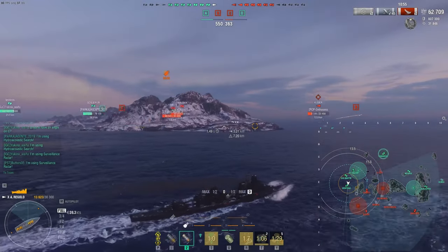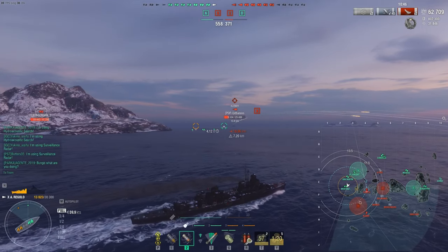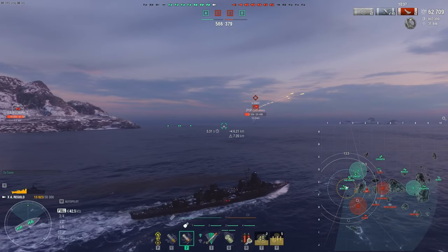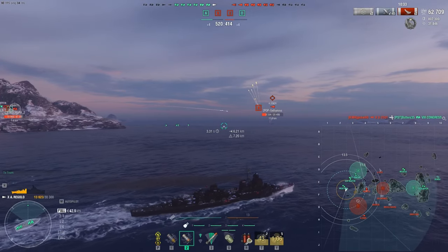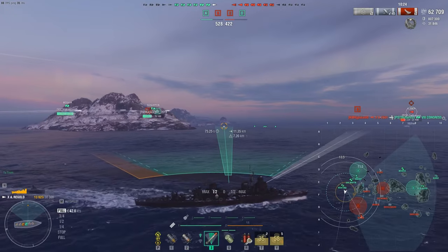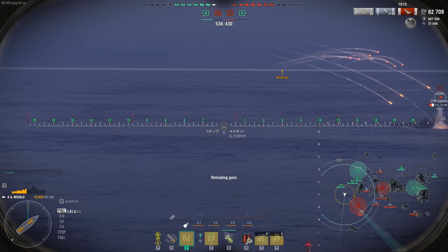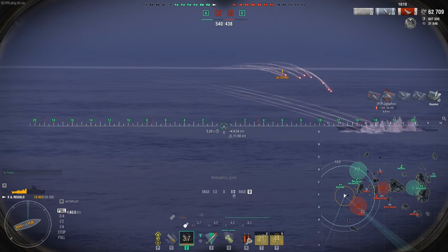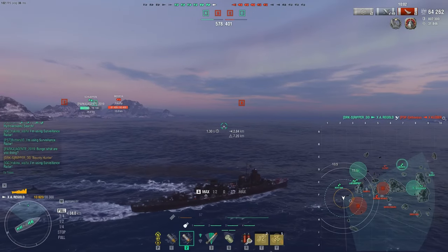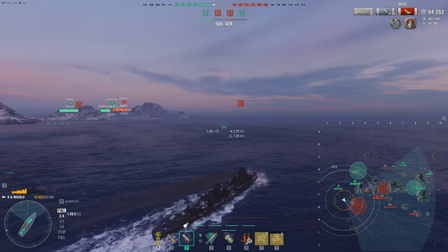Let's head into the cap and try to cap it for our team. Colbert's running away — here's another destroyer role: either torp the Yamato on the left or hunt down the Colbert to prevent it from killing our battleships. A Montana is literally running away from a Colbert that's almost dead at 5,000 health. Push! Opening up at 11.5 range — this salvo should eliminate him. Boom, splash, kill three. He's a bounty hunter, so we get bonus tokens. The bounty hunter event only lasted a few days — if you designated yourself as a bounty, killing them earned tokens to buy things.